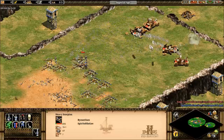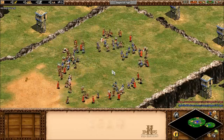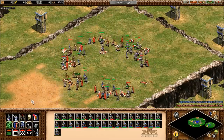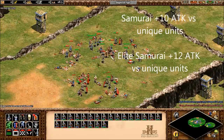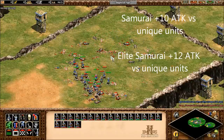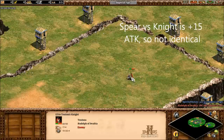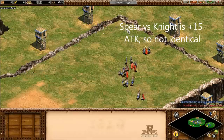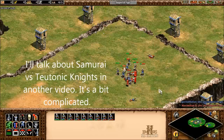Now we get to bonuses versus unique infantry units. The main unit here is the Samurai, which gets the biggest bonus we've seen yet: plus ten attack versus unique infantry, and the Elite Samurai gets plus twelve. You can compare that to the size of the bonus Spearmen get against Cavalry — it's that big. This also explains why Samurai can be cost-effective against Teutonic Knights; that ten melee armor of the Elite Teutonic Knight is basically nullified by the Samurai's bonus against them.